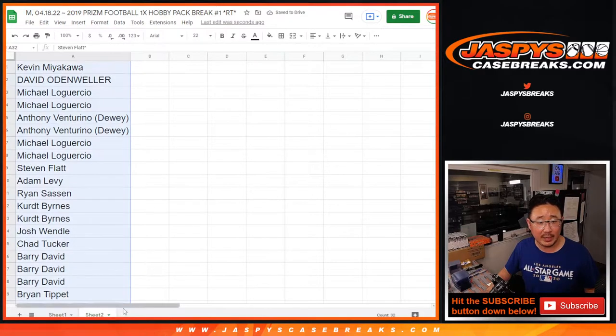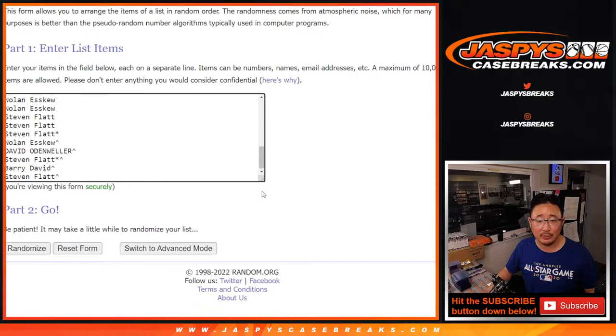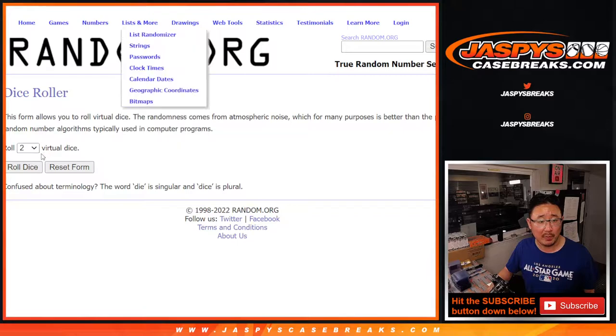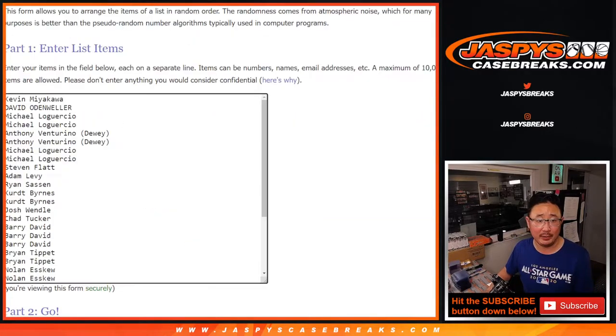Let's gather everybody's names again for the second dice roll, which is where we're going to assign you a team for this one pack break. Let's roll it and randomize it. Four and a four — eighth the hard way. Names and teams.